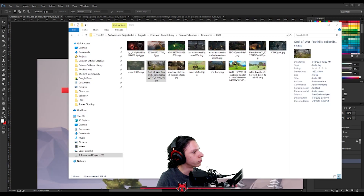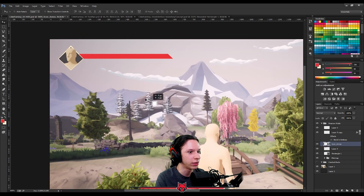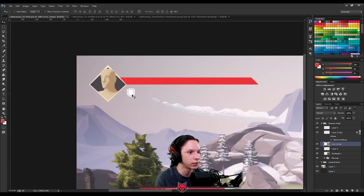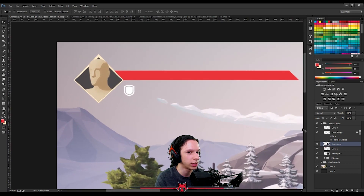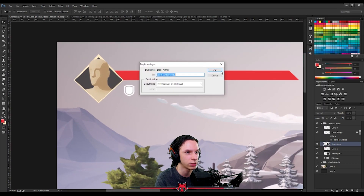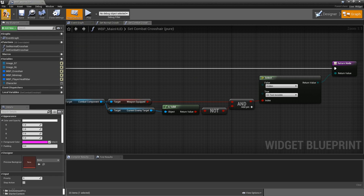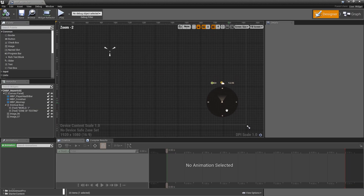Secondly, we start concepting the design in a program like Photoshop. It takes a bit of time, patience, and a handful of iterations to get something that I'd like in the end. Lastly, we start implementing the interface in Unreal. You may have to export some icons and stuff from the concept for use in engine.